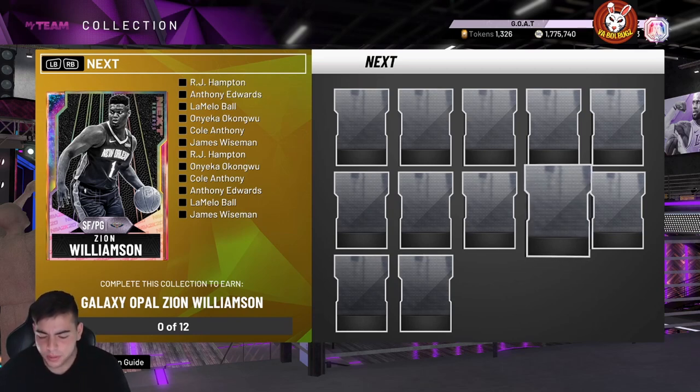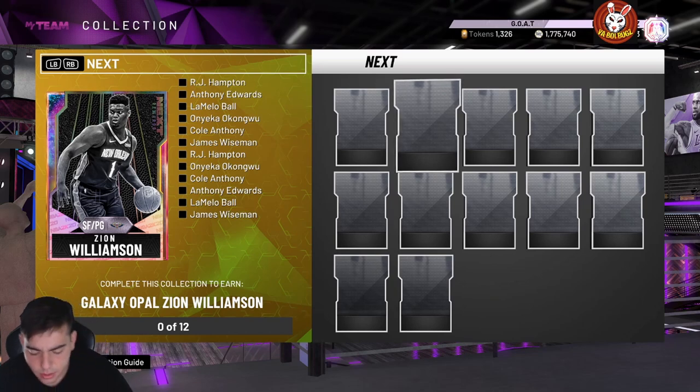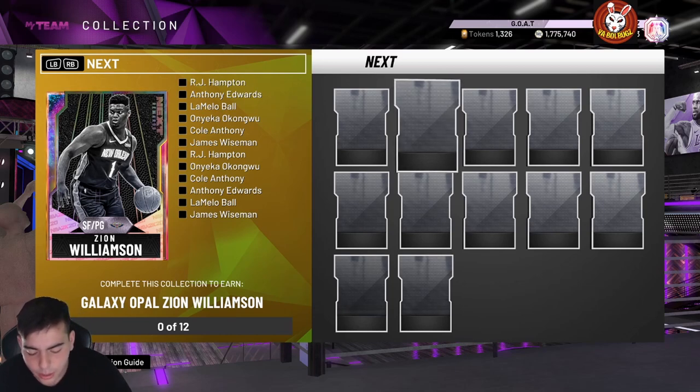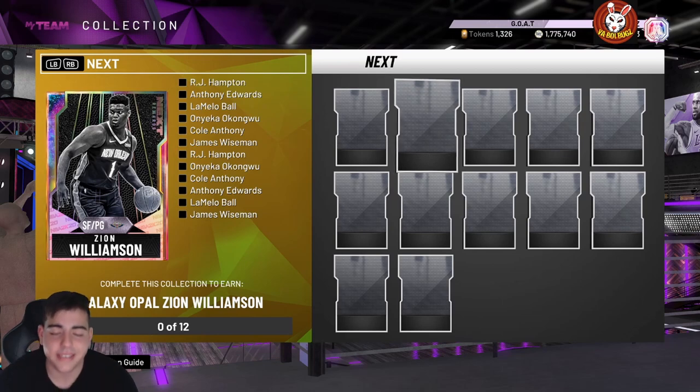There are no positions on these cards yet so I'm not totally sure. I'm guessing LaMelo Ball is gonna be a point guard. Anthony Edwards Galaxy Opal: 94 three-point shot, 95 mid-range, 98 close shot, 98 driving layup, 97 speed, 96 ball control, 84 block, 96 perimeter defense, 96 steal, 84 rebounding — 53 Hall of Fame badges. Ankle Breaker Hall of Fame, Quick First Step, Quick Draw Hall of Fame, Clamps. LaMelo Ball is point guard/shooting guard, James Wiseman is center/power forward, Anthony Edwards is shooting guard/point guard, Cole Anthony is point guard/shooting guard.